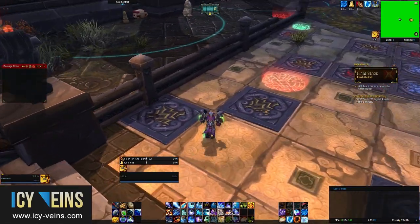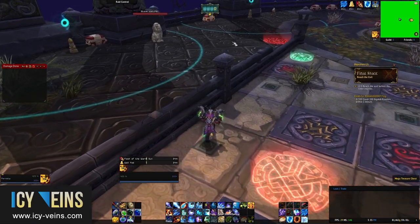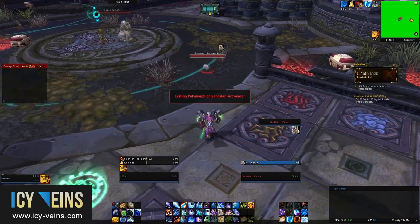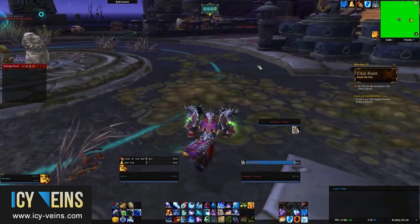The instance also features red runes which will stun you, patrolling Zandalaris and Quillens which you need to avoid or kill, and sentries that will fire a damaging beam of light at your location if you enter their range.